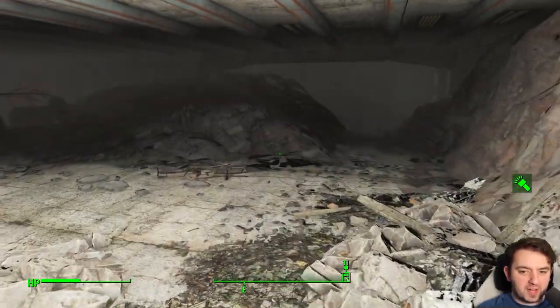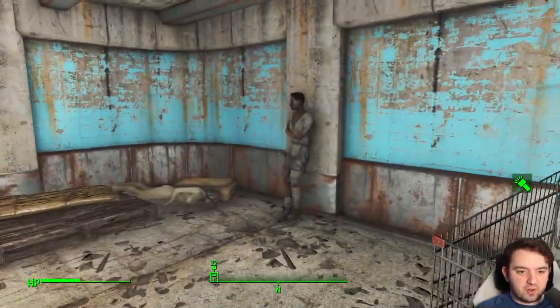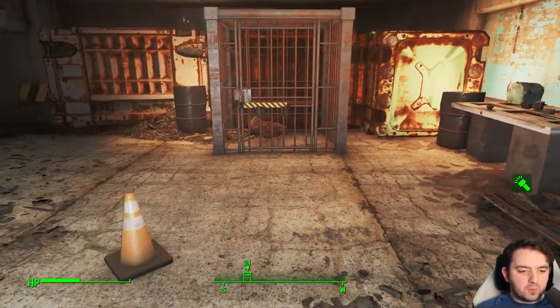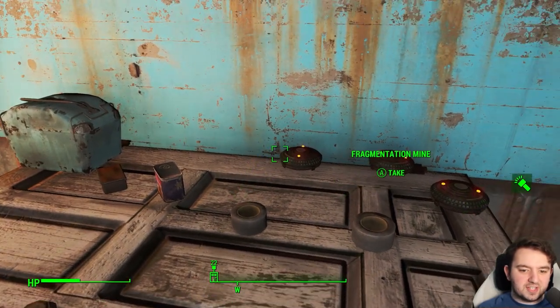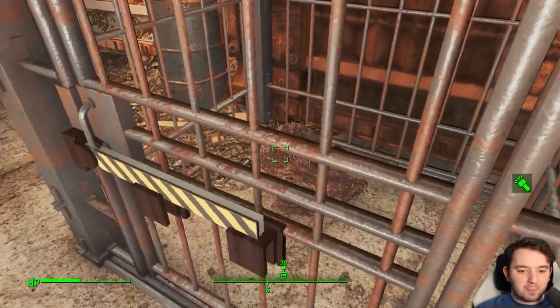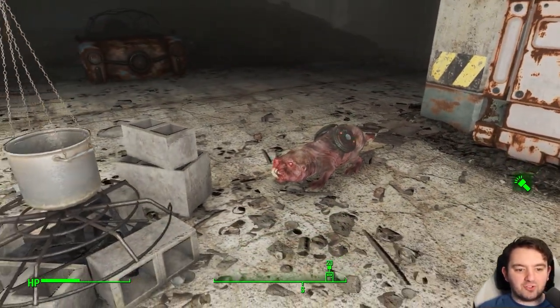This is the crazy mole rat lady or fella, depending on the gender of the drifter. In this case, it's a lady. What does she do? She uses duct tape and fragmentation mines to, you guessed it, strap it to poor mole rats and turn them into mini bombers.